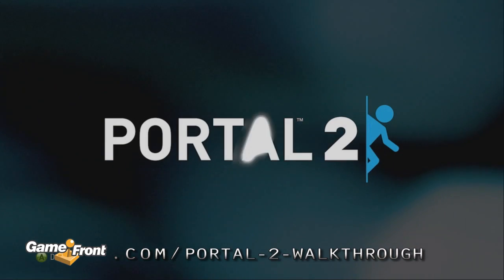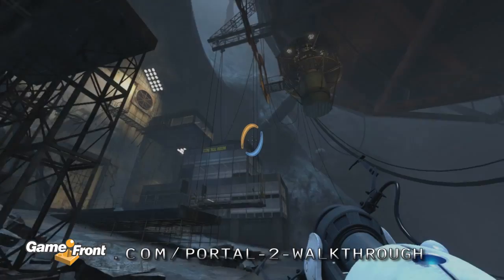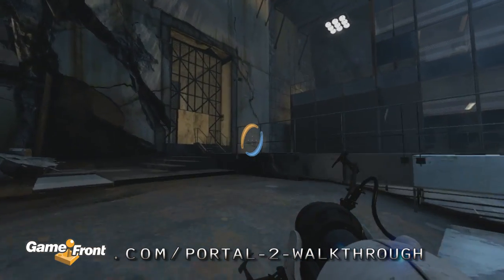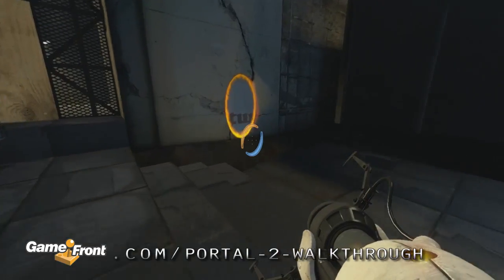This is Aaron at Gamefront.com with another Portal 2 Easter Egg: the Ship Overboard Achievement. This achievement can be found in Chapter 6 in the same secret hallway as the second set of vitrified doors from the Door Prize Achievement. Locate the hallway by portaling up to the control room near the beginning of the 70's section of Aperture Labs.